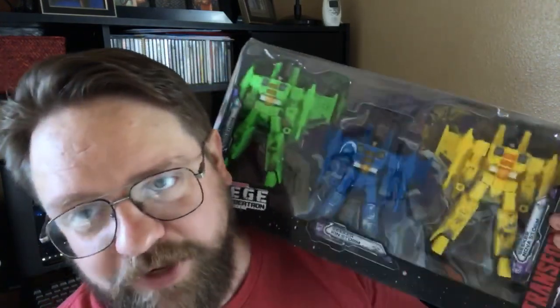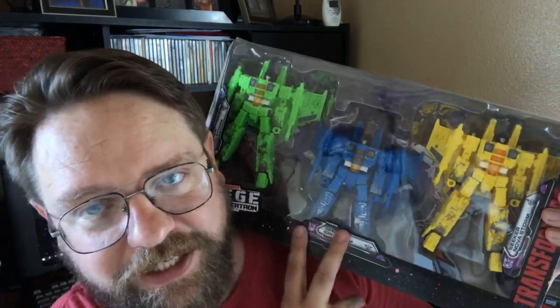Option six is another Constructicon — this is Long Haul. This is new, so it'll be on the poll. Option seven, the last one, is the Ion Seekers or the Rainmakers. So you've got seven different options. That dropdown is coming up now, so go ahead and choose which one you want to see next week — whichever gets the most votes wins.